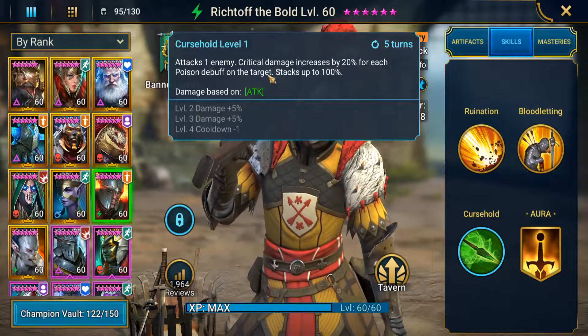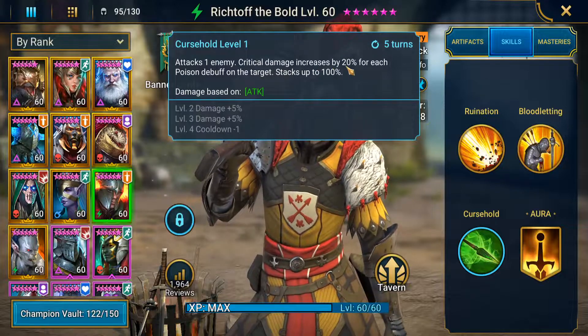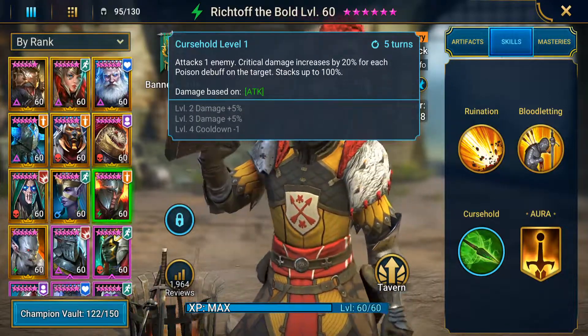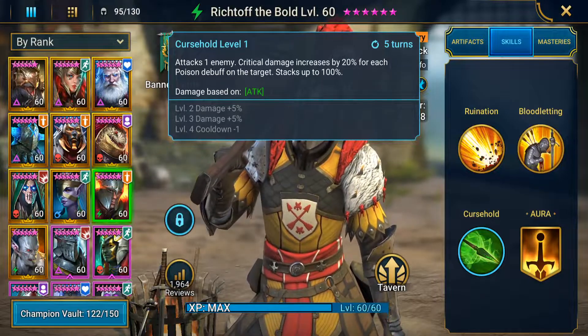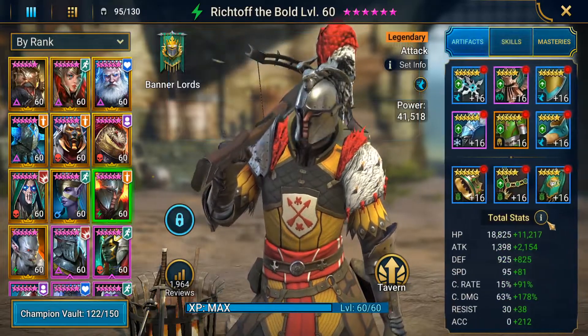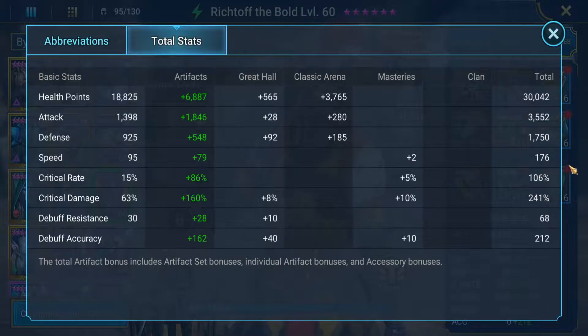And then his A3 attacks one enemy — critical damage increases by 20% for each poison debuff on the target. So paired with Bad-El, paired with Nethril, he's going to do a lot of damage. You have him in 241, so you can be up to like 341 crit damage, which is pretty crazy.